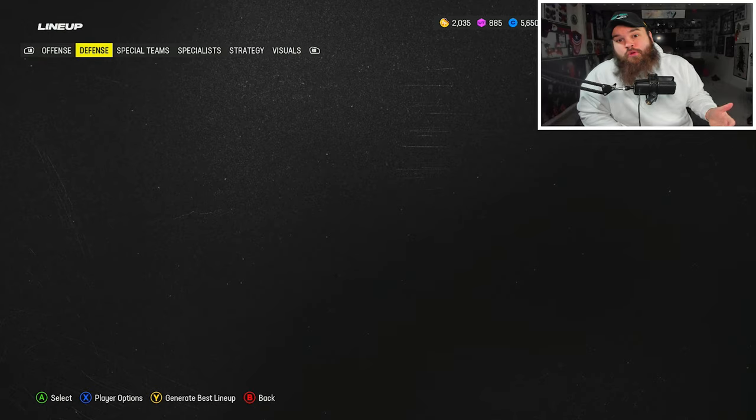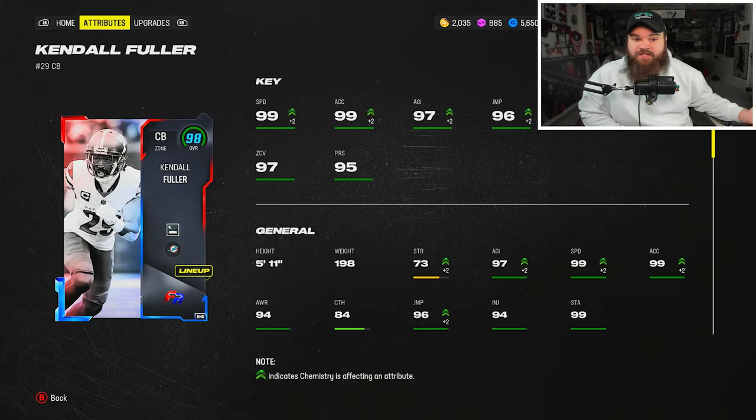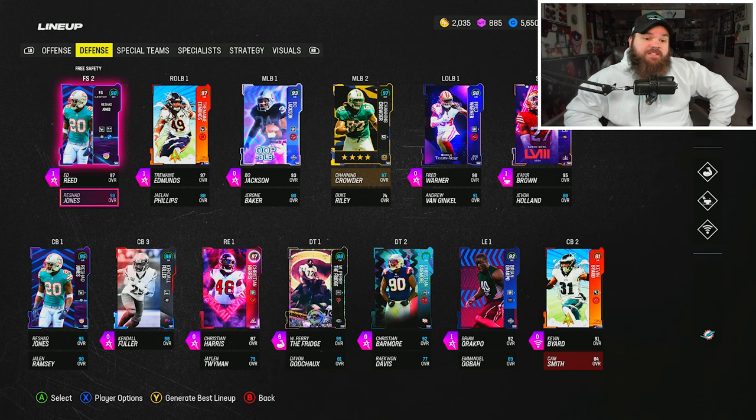New Dolphins great Johnny Smith — got him in free agency. On the defensive side of the ball, things really didn't change. We got new Dolphins great Kendall Floor as well, but I don't really run a defense with the slot CB. On the theme team he's great in that role with flat zone KO for zero AP.